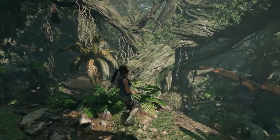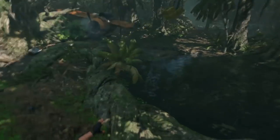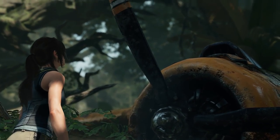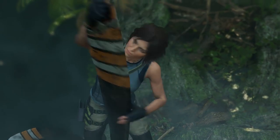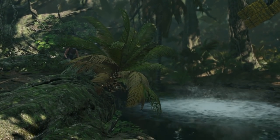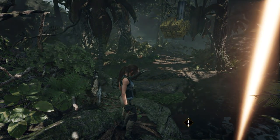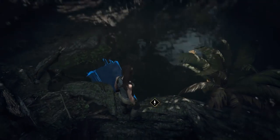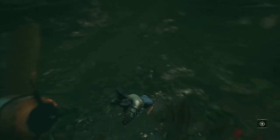Another thing about the difficulty level: if you put it on really hard, those white indicators that show you where to grab or climb disappear from the game entirely, along with Lara's verbal hints like 'I should grab this.' All those tips totally disappear, making the game much harder. I'd rather play it on normal though. The water looks incredible.